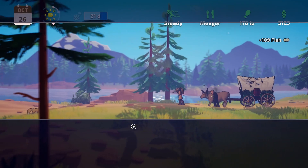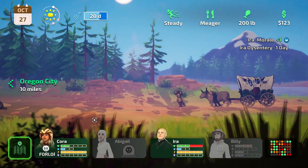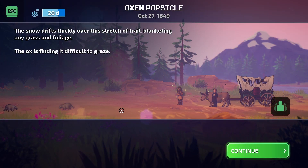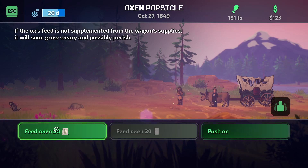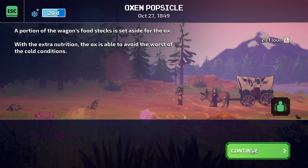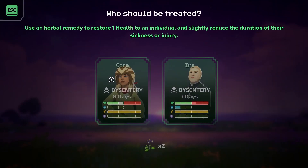With a knife I can't use, we'll just keep going. Without any ammo the recourse is to try to gather berries and fruits. I regained one morale which is great. The snow drifts thickly over the stretch of trail, blanketing the grass and foliage - the ox is finding it difficult to graze. Ira inspects the supplies only to find some have been spoiled by the wind and snow. There's no snow though. A portion of the wagon's food stock is set aside for the ox. Cora has dysentery.